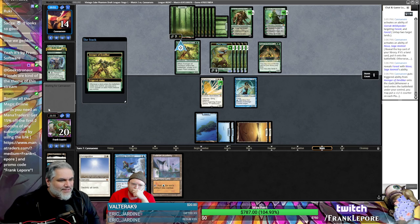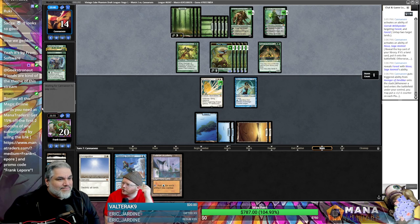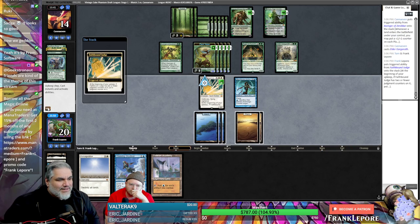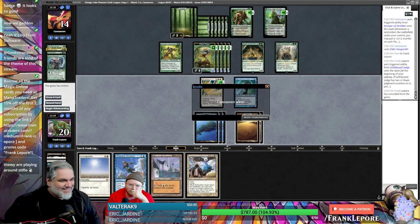We'll just draw Snapcaster off the top, plus an extra mana source — what could go wrong? There's no guarantee they'll actually do anything next turn. They just keep playing creatures. Now I'm wishing I had that Fumigate. We're not there anymore — just hold the Wrath until forever. That's not gonna do it. Let's go to the next one.